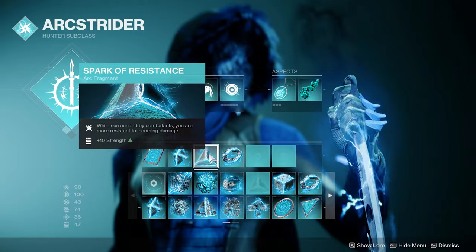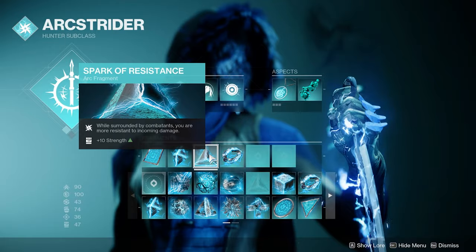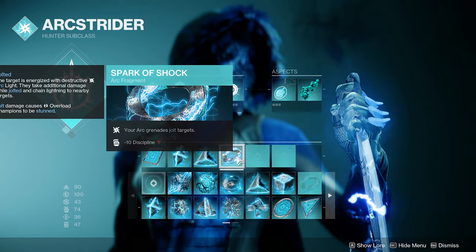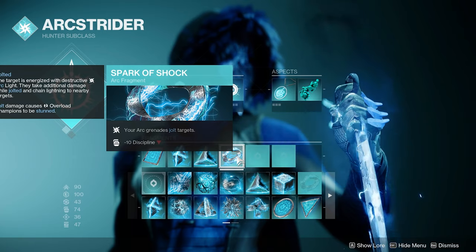Spark of Resistance makes you more resistant when surrounded by 3 or more enemies. It used to be overpowered, but now it's a bit more tamed while still retaining its viability for this build. Lastly, we have Spark of Shock, which allows us to jolt targets with our grenades. This plays nicely into our aspects since we can become amplified on demand.